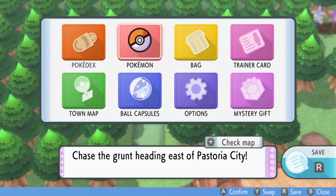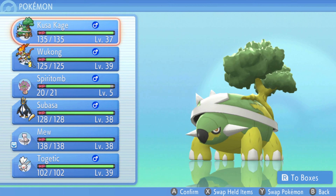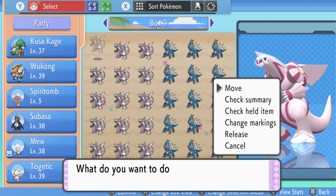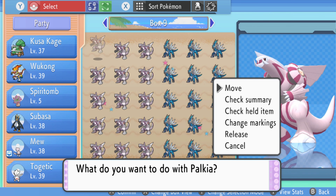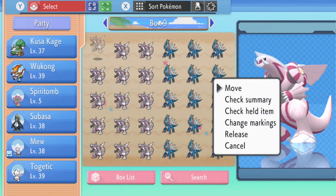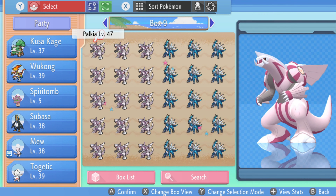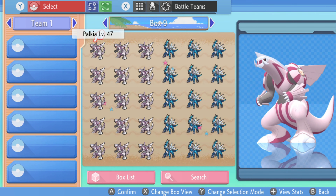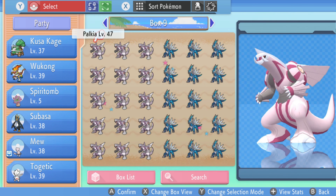We got the Pokemon. We go to Pokemon, we go to our box. So here's the Palkia. All we do is we pick it up — so move. And then we want to hit X. Once you hit X, hit Pokemon. Once you hit Pokemon, go back to your box.